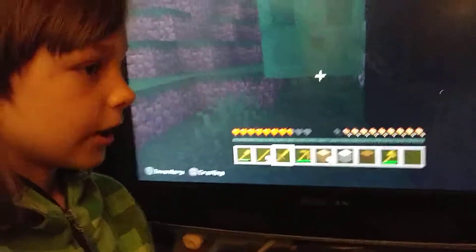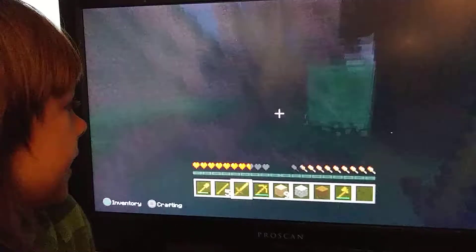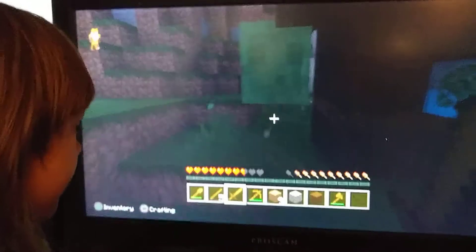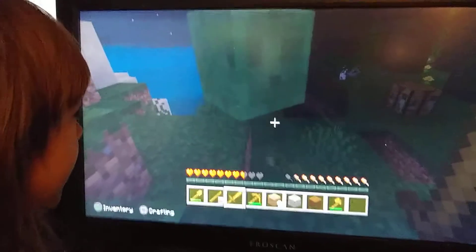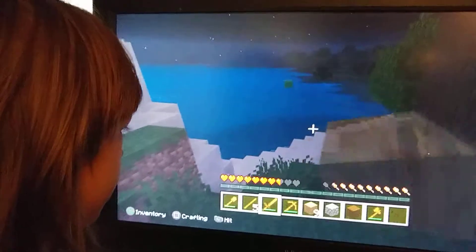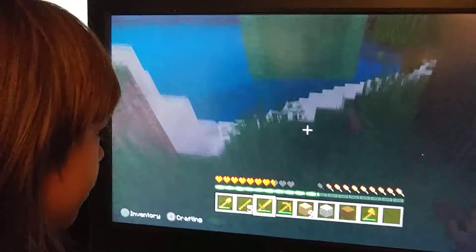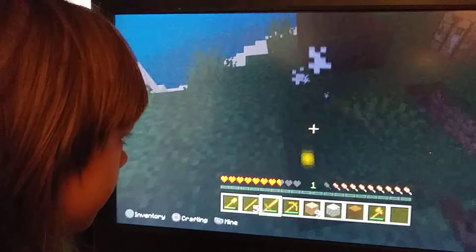It only usually appears in swamp biomes. Now if you don't know what a biome is, it's like an environment. Right now I'm in a swamp environment. There are plain biomes, deserts, red deserts, and jungles. This mob actually spawns with different sizes, and watch what happens when I kill it with my wood sword — it just gets smaller and smaller each time it gets killed, and then it's finally dead.